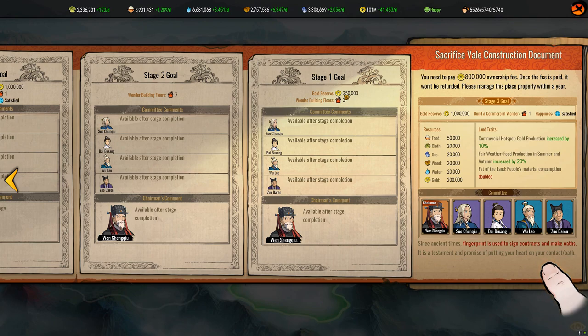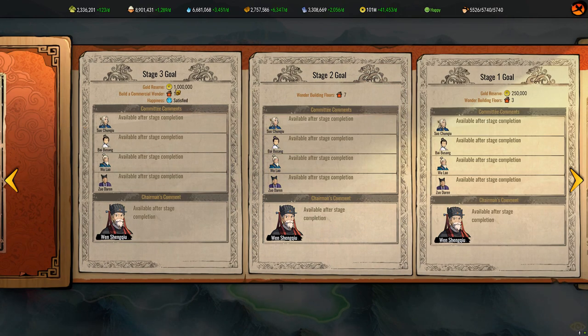Stage one is a gold reserve of 250 — that should be doable — with access to our courier station, and wonder building floors of three. I don't know what that means so we'll have to figure that out. I've obviously never seen the wonders — I've seen them posted on the Discord but never gotten into the gameplay. Then we've got wonder building floors of seven for stage two. Stage three goal is a gold reserve of 1 million. That's going to be painful, and we also need to build a commercial wonder, which probably leads to a million ducats, and then people are super happy. I don't know if we'll succeed, but I say we start this.